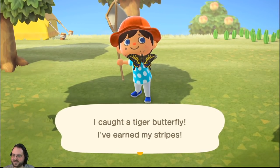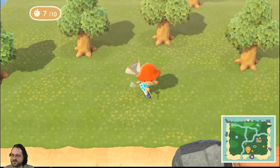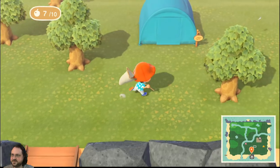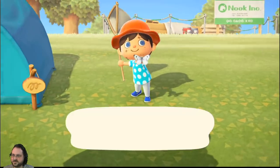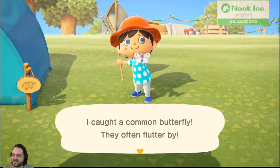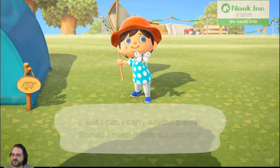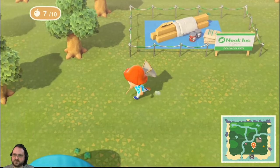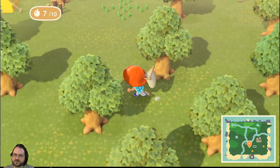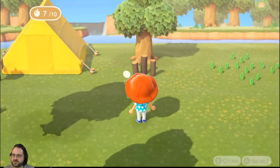I got a Tiger Butterfly! I've earned my stripes! We're gonna depopulate the entire island. Oh, I'm full again! Let's go sell some stuff. What I should do is maybe get my fish collection in order so I can keep track of all my units. Maybe I'll just put them outside for now.